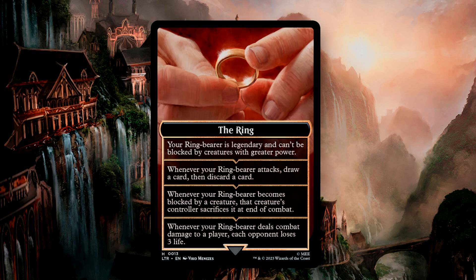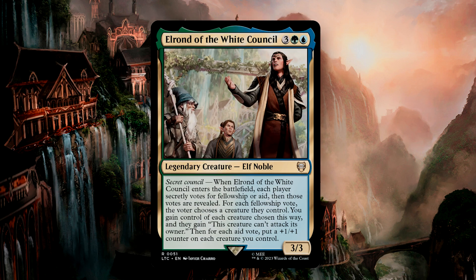When it tempts you, you may choose a new ringbearer or let the current bearer remain. Our second commander option is Elrond of the White Council, a 5-mana 3/3 Elf Noble who is the Secret Council commander. When he enters the battlefield, each player secretly votes for Fellowship or Aid, and then those votes are revealed. For each Fellowship vote, that voter chooses a creature they control to give control of that creature to Elrond's controller, and that creature cannot attack its owner. Then for each Aid vote, you put a +1/+1 counter on each creature you control. This is a very political side of the deck, letting you make alliances at the table — players will loan out their cards to you to help you take down whatever the threat is at the time, and others can choose to simply support you and power up your board.